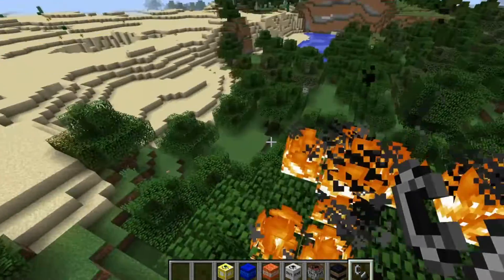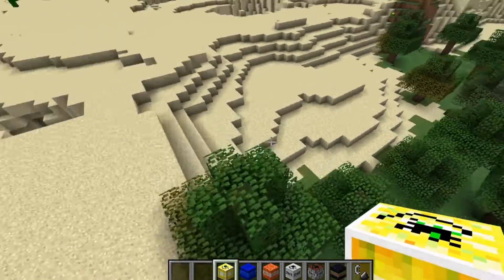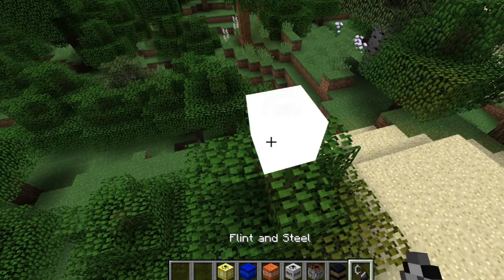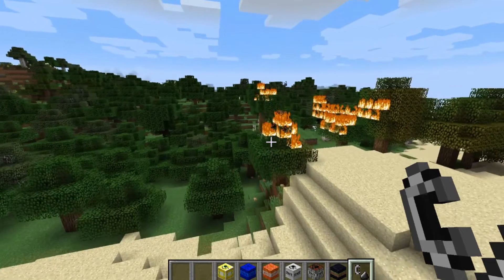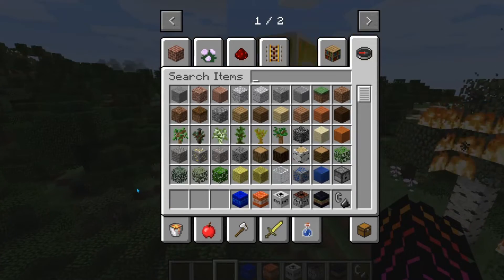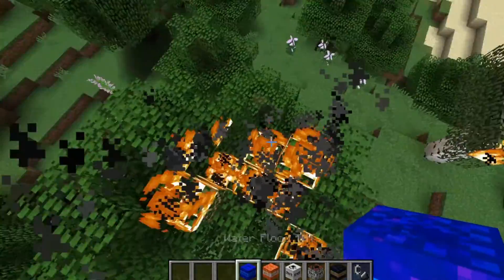Let's do the Lightning Storm TNT - I wonder what this is going to do, probably a ton of lightning. Yeah, that happened. Let's put out all this fire with the Water Flood TNT.